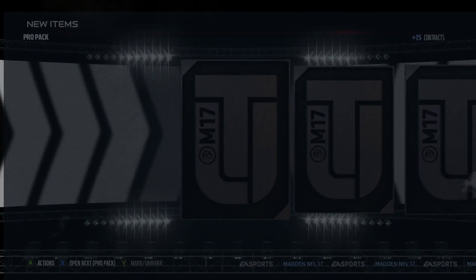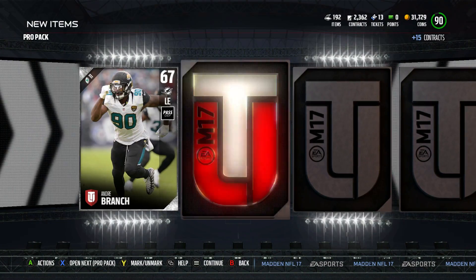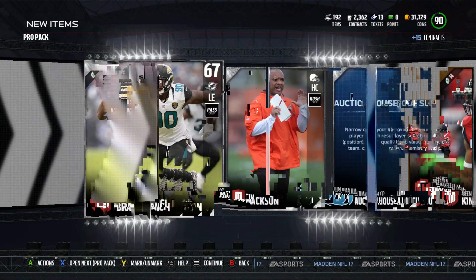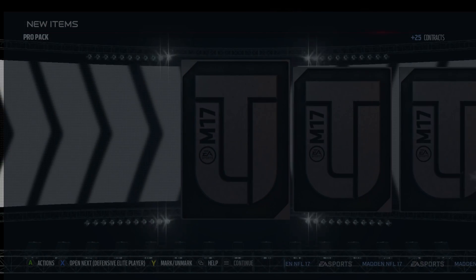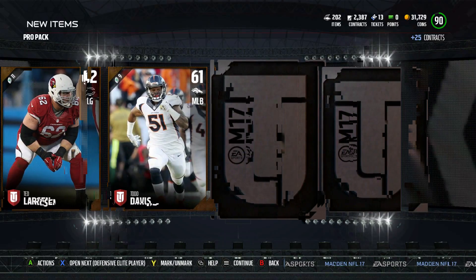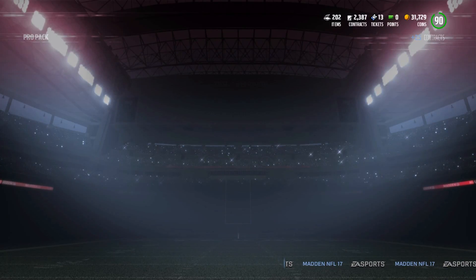81 Alden. Give me something nice — 81 safety. Last one, then we'll move on to the all pro packs. We have the 77 — Teddy Bridgewater. 3 all pro packs, come on.